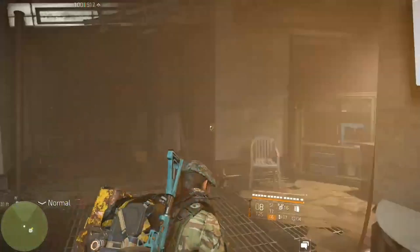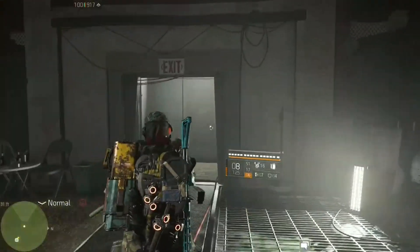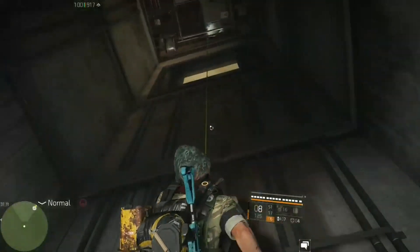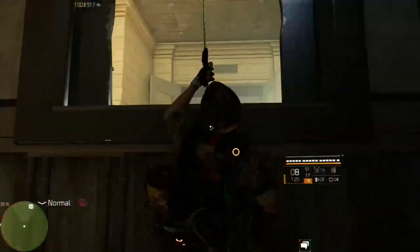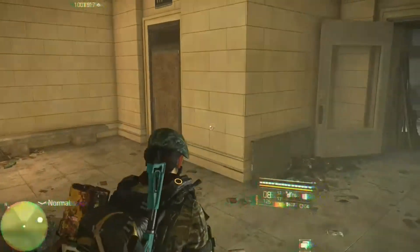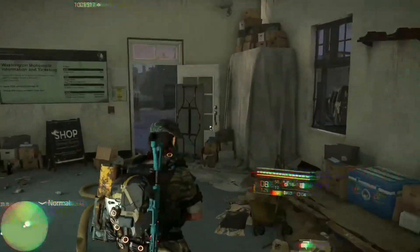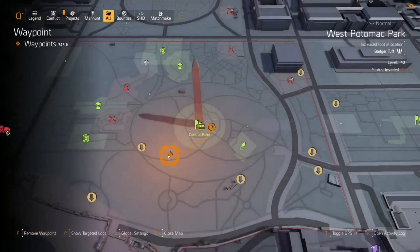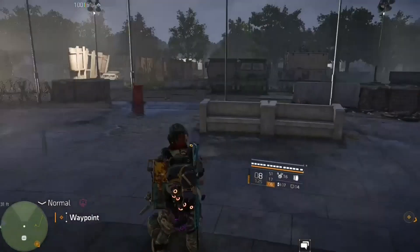Once you've done all of that, hopefully it is nighttime and you can go down into the supply room where you open up your cache for the Washington Monument control point. There's going to be a little console right below a TV screen. If it is nighttime, you're going to be able to interact with that console — the TV screen will light up and show you a map of the Washington Monument area.